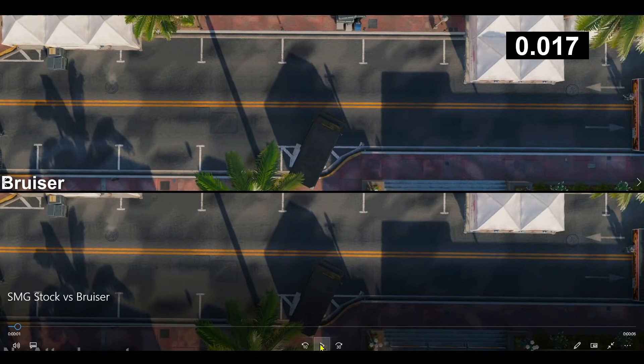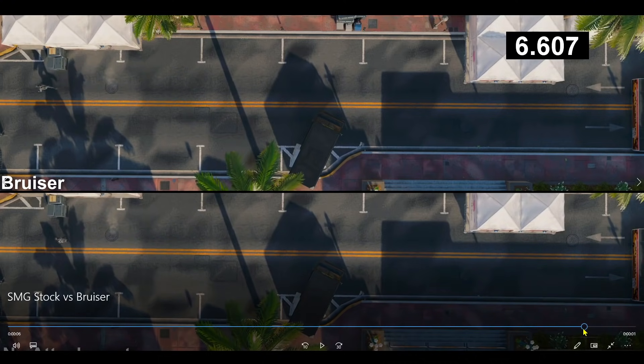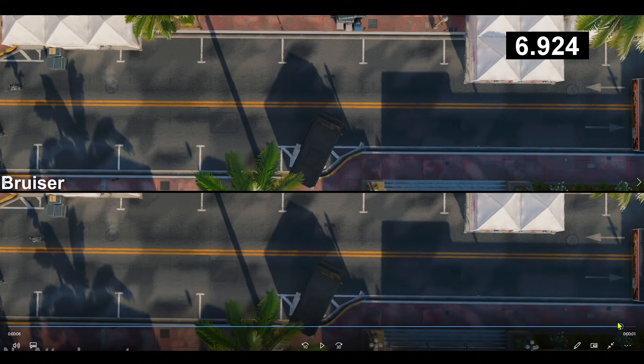Next we have the Bruiser Grip, which gives three percent sprinting move speed. The Bruiser clears the shadow at 6.707 seconds, and the base SMG again clears at 6.924 seconds.